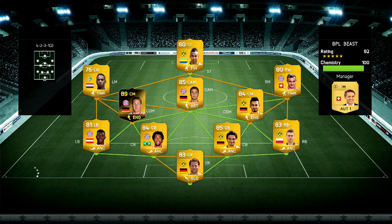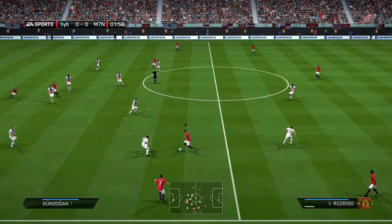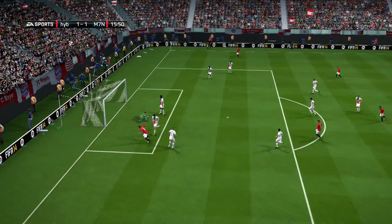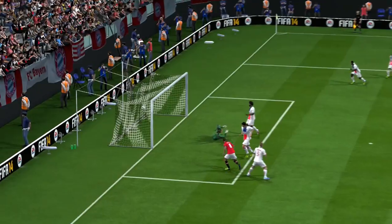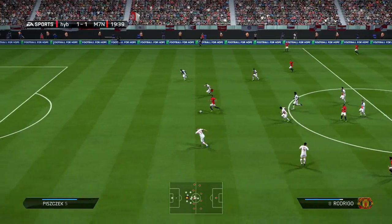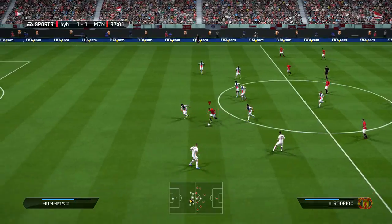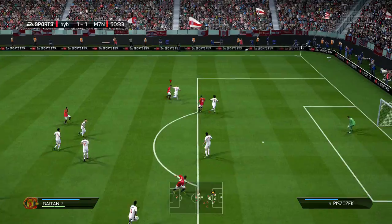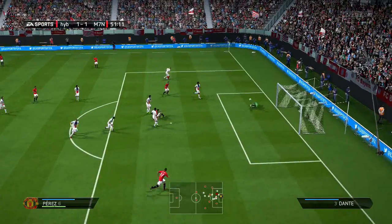One downside is his attacking positioning — as I predicted, it is slightly off sometimes. It takes him a while to get into the box, so if you want to cross in, he's not always there. That's a bit of a downside, especially if you're using him as a solo striker — he'll stray into midfield sometimes. But his passing makes up for it; his through balls and 1-2 passes with teammates seem very, very good. For a striker with only 61 passing, that was not expected — but yeah, absolutely fantastic.